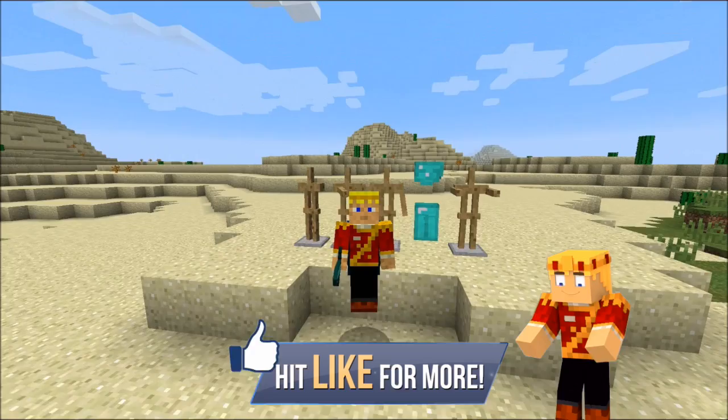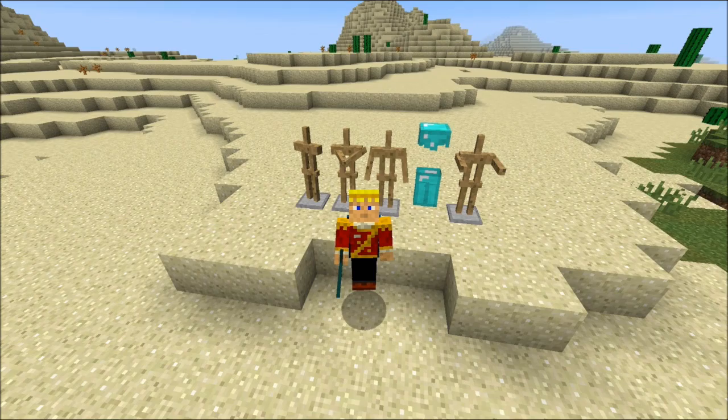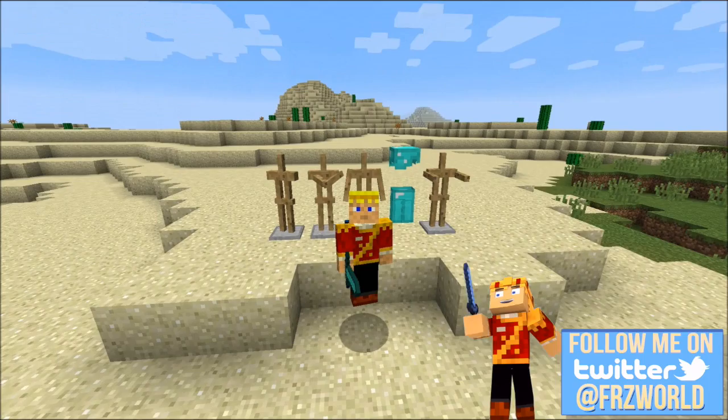Hey guys, Xander here from Fire Rocker Studios. Today we are in Minecraft 1.8, and I'm going to be showing you guys how to customize the brand new armor stand. I'm also going to show you how to make them fly, how to make them walk, and a bunch of other cool neat little tricks using some of the new features with the command blocks in the 1.8 update.